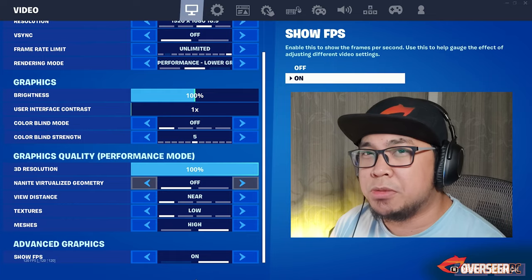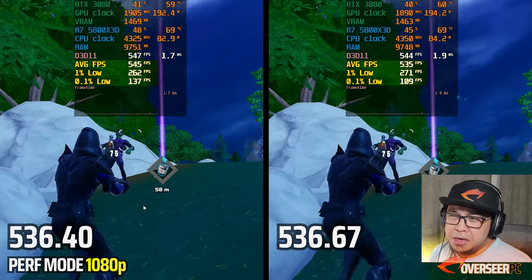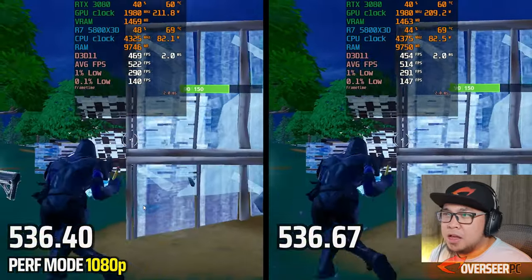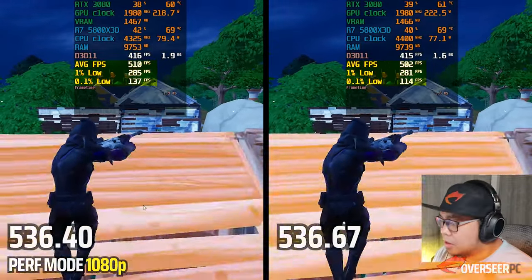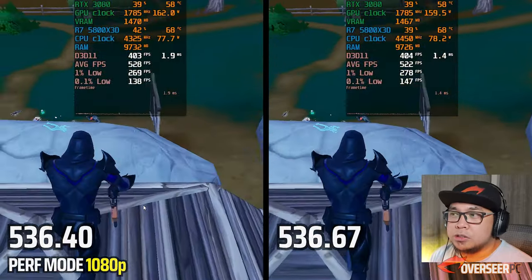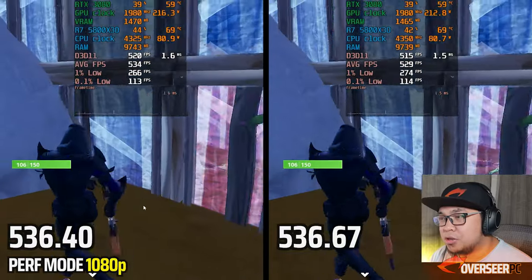Fortnite Performance Mode — the older driver seems to be hitting harder early on, VRAM and RAM usage are the same, and the new driver has lower average FPS in the early part. But in the later part of the benchmark with all the structures, the new driver picks up. I'd give Performance Mode to the latest driver as well.